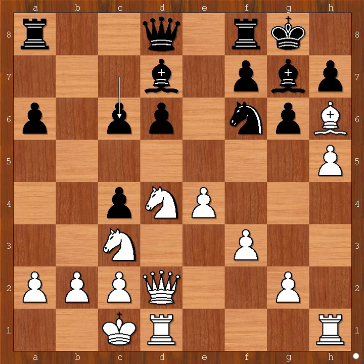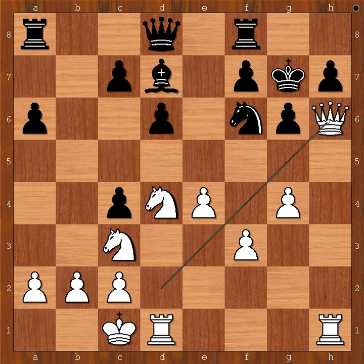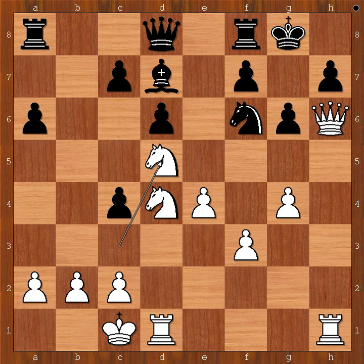Let's take it back. If knight takes pawn on h5, then bishop takes bishop. If knight takes on g7, then queen to h6 and white is winning. And if after bishop takes on g7, king takes on g7, then g4 attacking the knight, and after knight to f6, queen to h6 check, king to g8, knight to d5 — and again, white is winning.